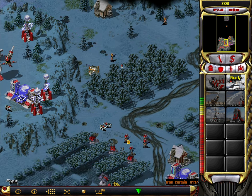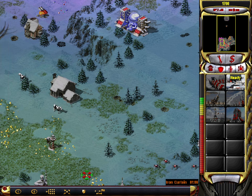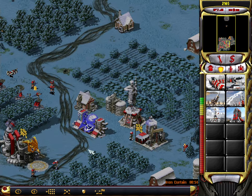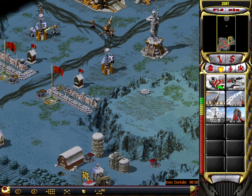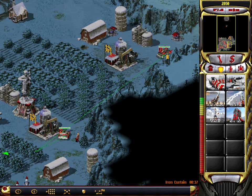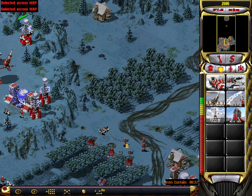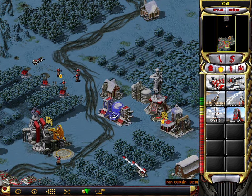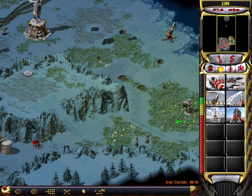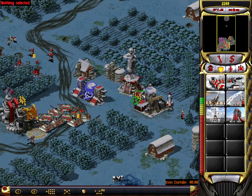Unit lost. Construction complete. Our base is under attack. Unit repaired. Unit lost. Ready, Comrade. Changing position. Vehicle reporting. Unit ready. Moving. Vehicle reporting. Waiting order. Ready, Comrade. Attacking. Ready, Comrade. Our base is under attack. Unit ready. Ready, Comrade. Waiting orders.